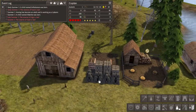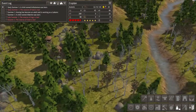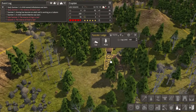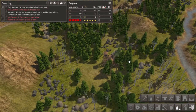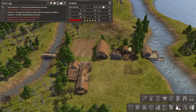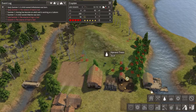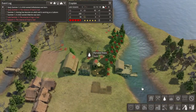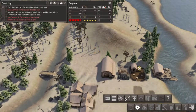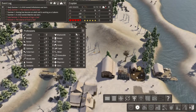The blacksmith will be able to grab up iron and wood as needed. I should probably build another storage lot over here, or maybe right next to the forester lodge — that could be useful. I am completely out of wood right now, so let us chop down some of these trees right here.